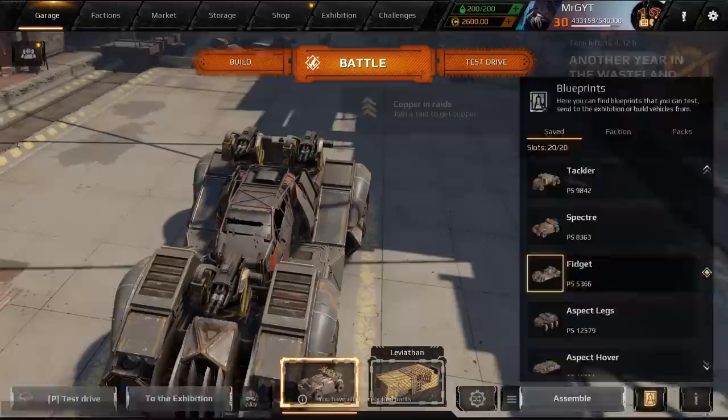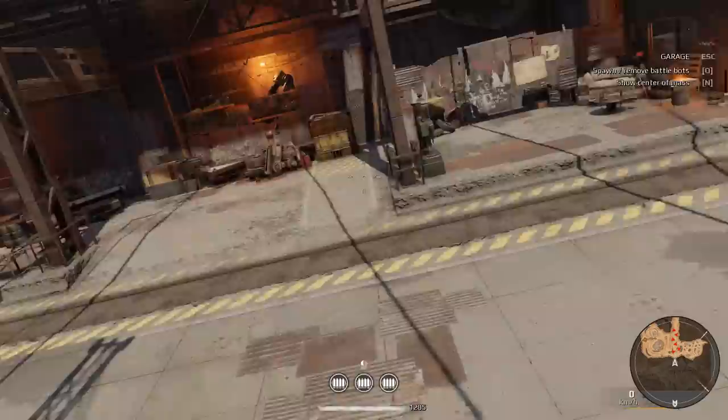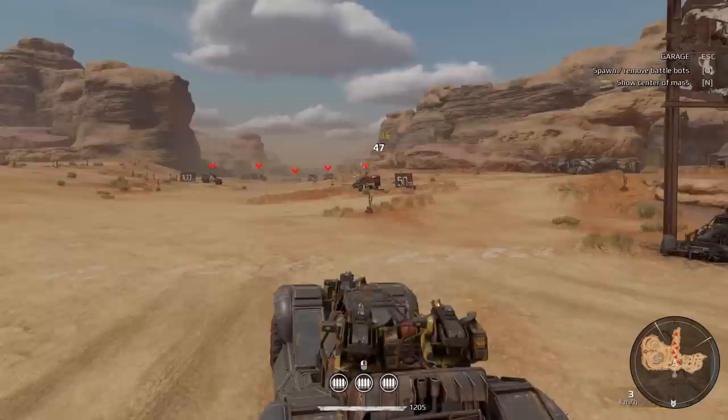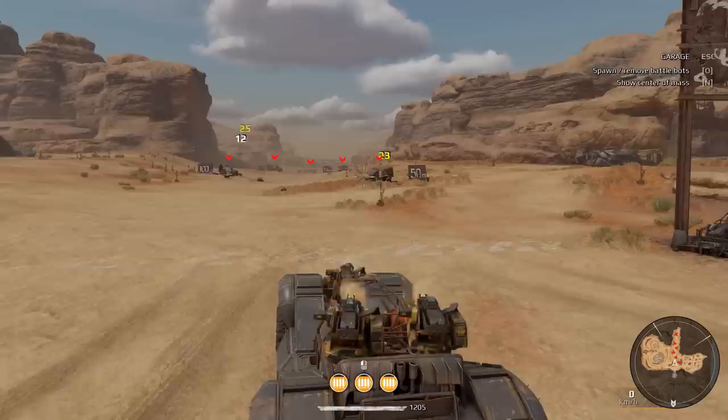Moving on — the Fidget, which is essentially the purple version of the Piercer, a rapid fire machine gun. Its perk is that each projectile that hits the enemy slows down weapon heating by 30%. So if you're landing shots, you'll be able to shoot longer because it overheats slower. It has a similar sound to the Piercer. Accuracy is pretty poor, but it spews out a stupid amount of bullets.